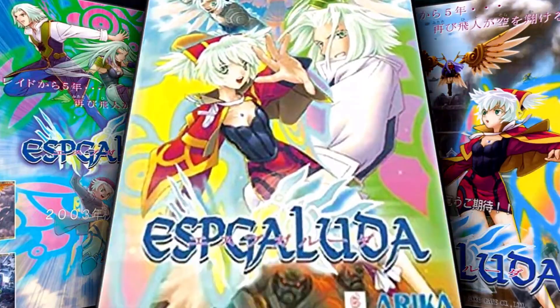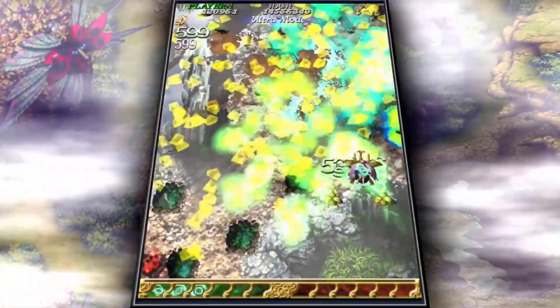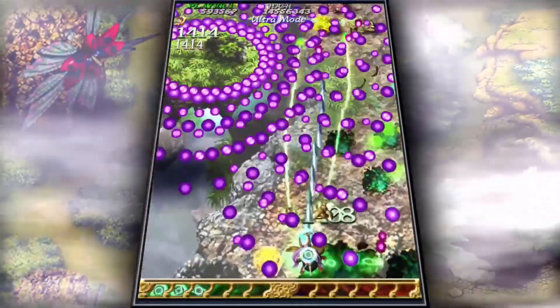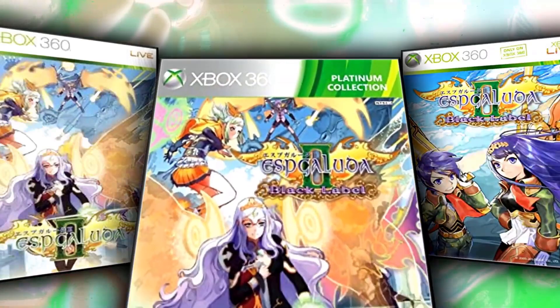One year prior, in 2009, CAVE released the port of Mushihime-sama Futari that took fans of the genre all over the world by storm, thanks to the fact that it had no region lock, which made it pretty import-friendly — an aspect that should not be underestimated, because they did the same thing with Espgaluda 2, at least with the standard edition, since the limited edition runs only on Japanese consoles. The 2012 Platinum version of the game is also region free.